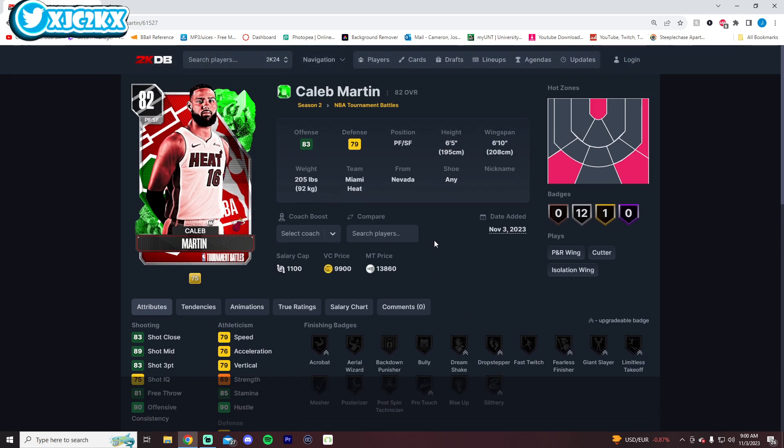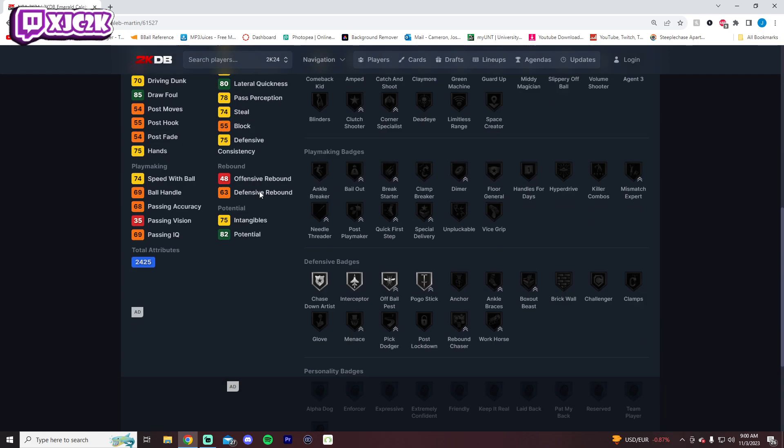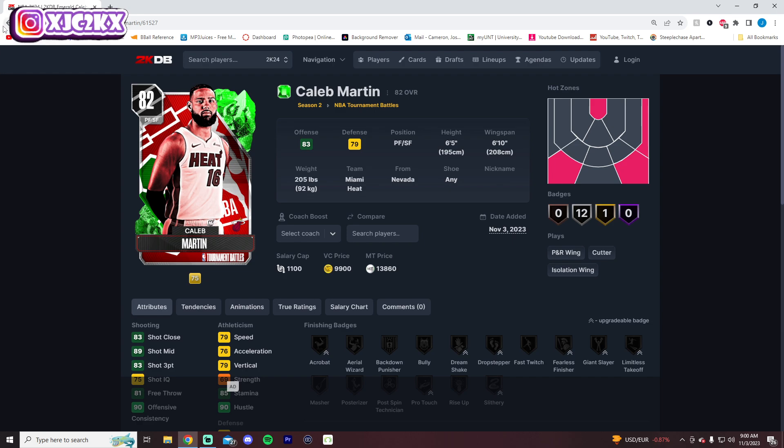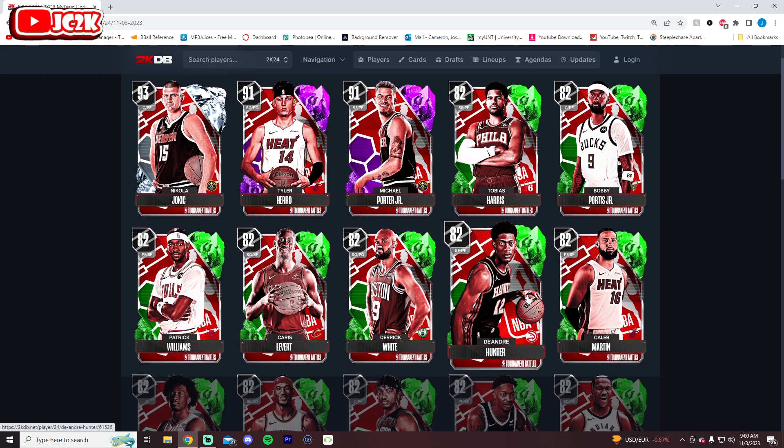Caleb Martin is 6'5" with a 6'10" wingspan at small forward — kind of like Keldon Johnson, very undersized at small forward. He looks okay as an all-around card, but not great. The Heat are a disaster this year, so I'm not sure they're going to win a ton of tournament games, and Caleb Martin may not get many upgrades.